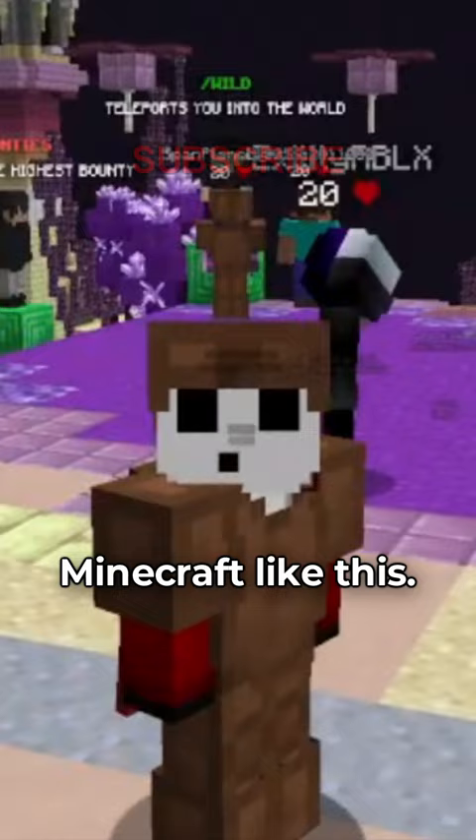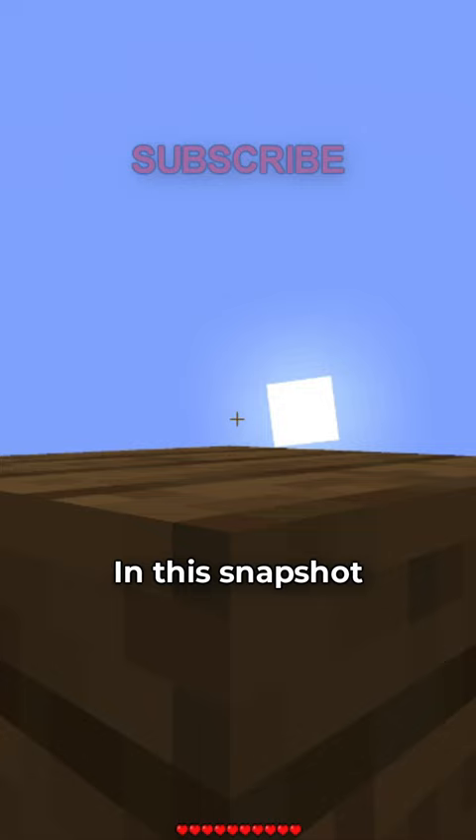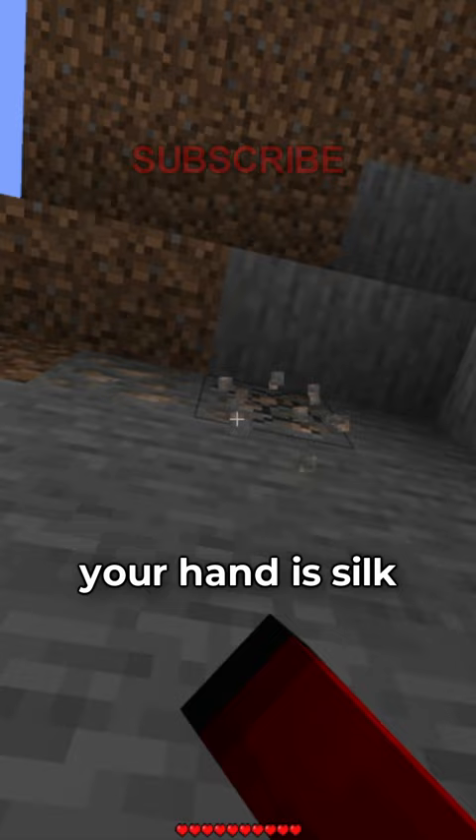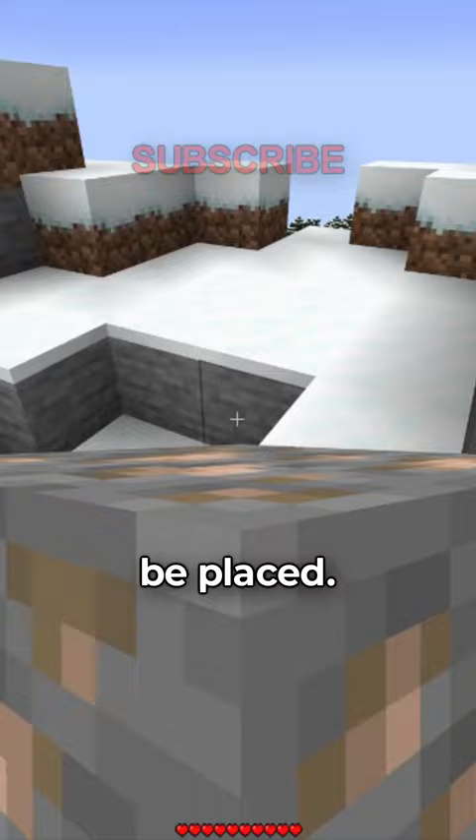This is actually an official snapshot from Minecraft called 22w13 one block at a time. In this snapshot, the way you craft is by throwing blocks into the air and dropping them on the ground with a crafting table. But this really isn't needed because your hand is silk touch, so anything you can mine just goes into your hand and is able to be placed.